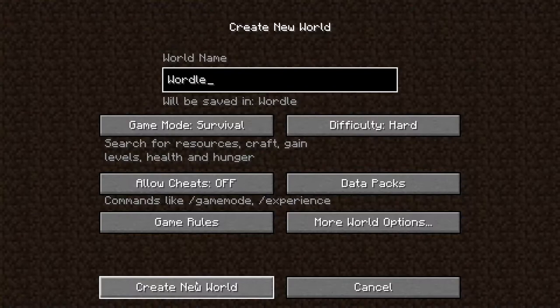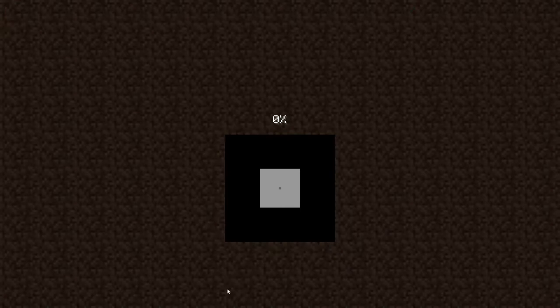Now then, once you're done messing with all of this, you're going to click create world. Now, before we get into the world, things are going to get a little complicated. It's going to look just like real life, except everything is a cube.